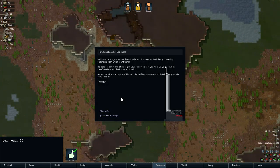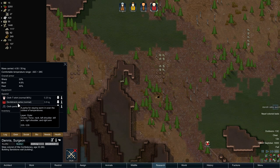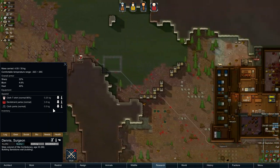More cargo pods — I will take that, thank you very much. A Glitterworld surgeon named Dennis calls from nearby. He's being chased by outlanders and begs for safety. He's 33. Well, we have to fight off one villager — but absolutely, we're going to offer him safety. Is that devil strand he's got on? Look at that — very nice indeed. That's a pretty sweet dressing.